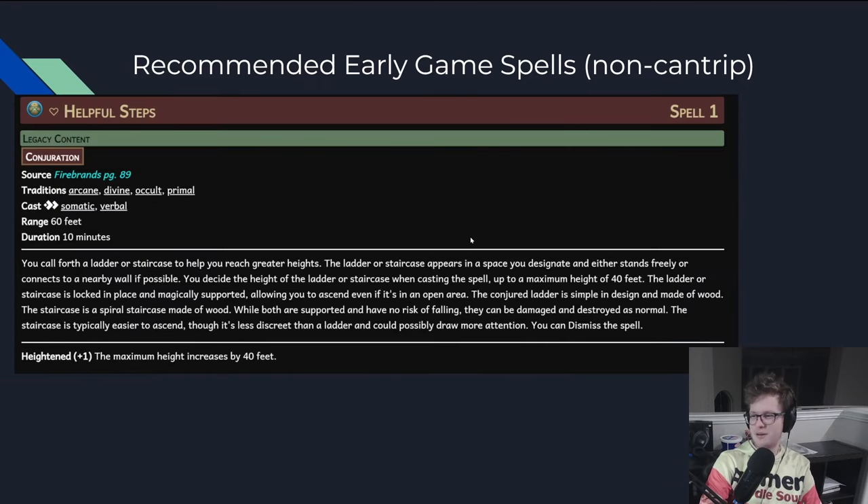Helpful Steps is honestly kind of a balancing error. You would just make something 40 feet tall. If you have a ranged character in the party, just put them at the top of a staircase. If there's an open field, have your gunslinger start climbing the stairs and ask the GM if there's a railing to hide behind — if the sniper gunslinger is able to hide directly on the stairs, suddenly they have consistent off-guard and they can see all the cover on the battlefield. So go go gadget sniper tower. It's also just a good spell for helping you get around places.